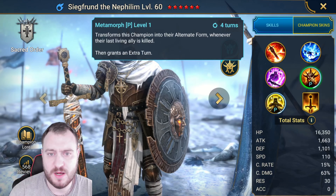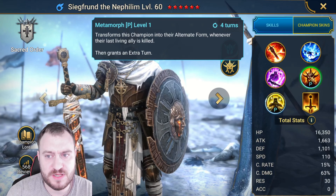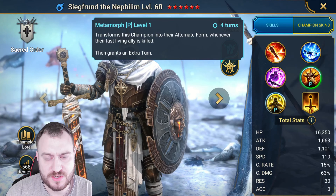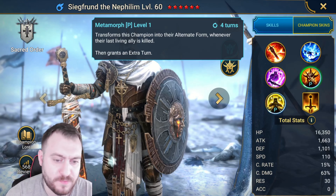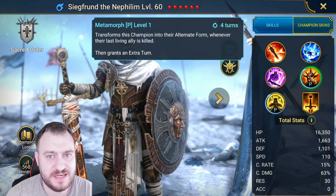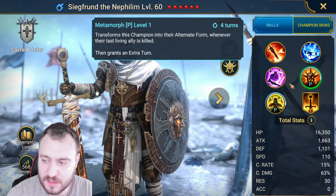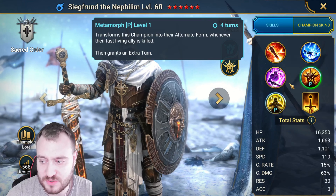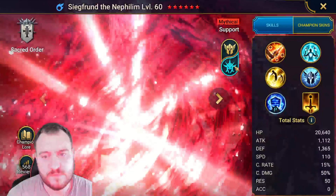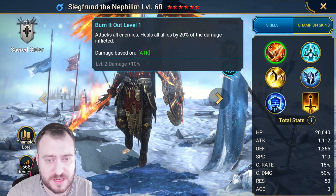He doesn't have a lot of books as you can see. He has a nice passive as well. If this champion is about to be killed by a fatal hit, it blocks incoming damage and places Block Buffs — so this will work against Rose's A3 — for one turn, then heals this champion by 50% of max HP and fills their turn meter by 100%. That is a crazy passive. The transform ability triggers whenever the last living ally is killed, so basically if everyone has died on your team we're able to transform — which is a bummer, it really does suck.